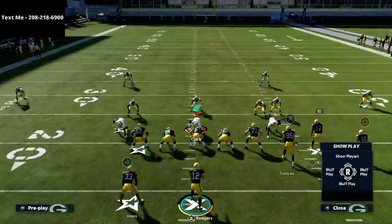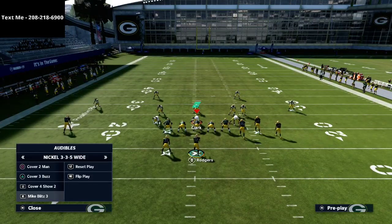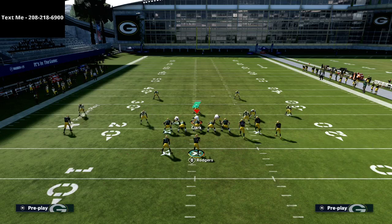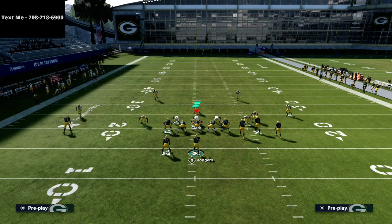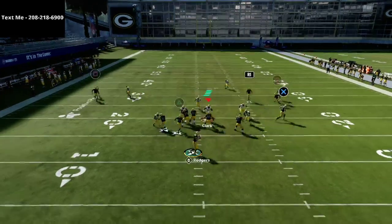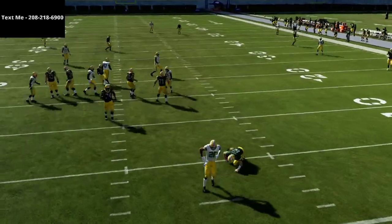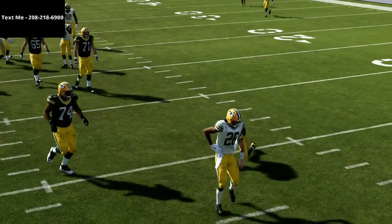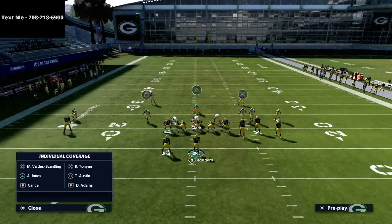Now with the play flood — flood is known as a cover three killer because that circle receiver is supposed to get open deep. But right here, the inside third is going to jump on this. I can't really throw the ball. This is going to change how you play defense. I guarantee it.